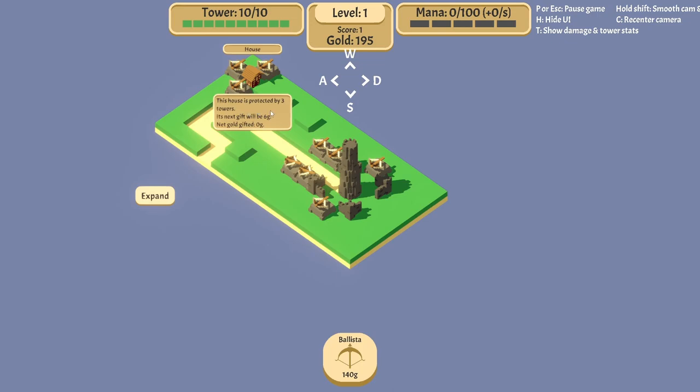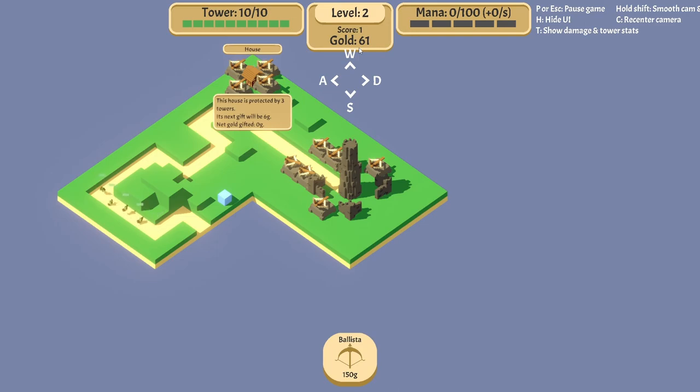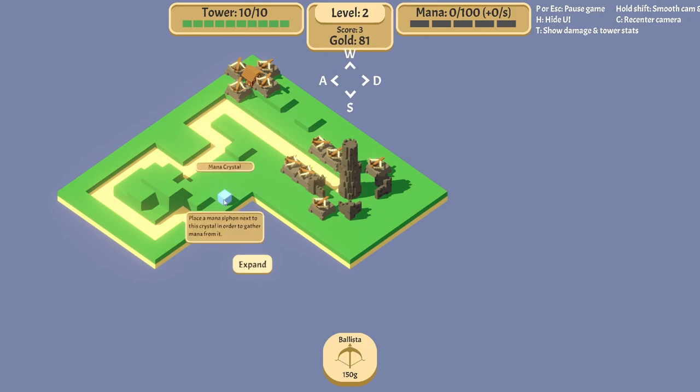As long as I'm protecting this house with towers, I get more gold per turn. So I would place this down. We've got three towers — maybe because this one's on a hill, it's not counting it. We'll start. Now we start with gold. We got this mana crystal, and for this crystal you have to unlock a tower called a mana syphon. When we place a mana syphon next to it, we regen mana per second. Some of the towers use mana.